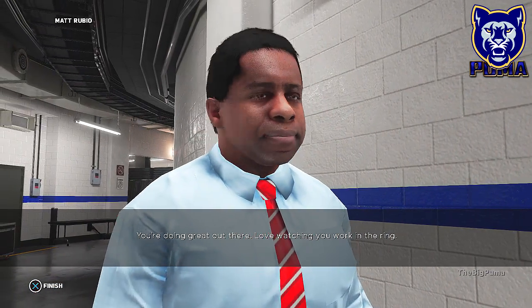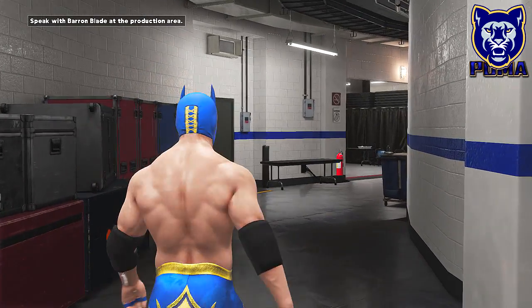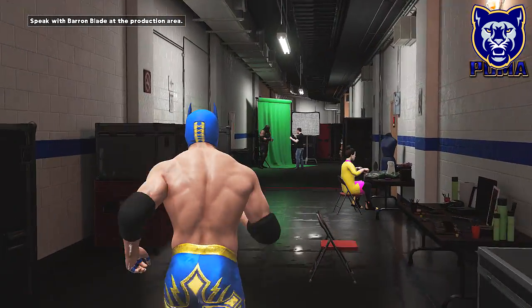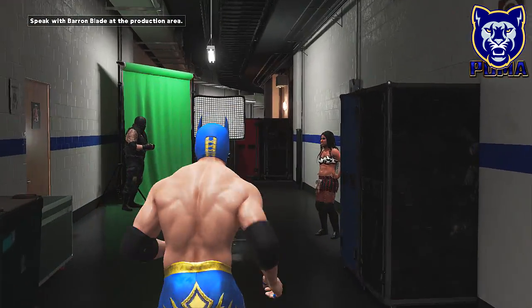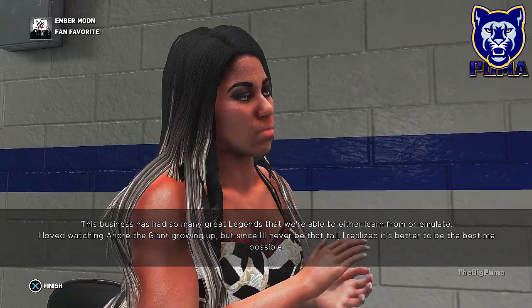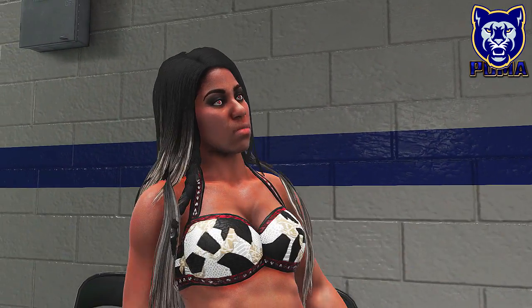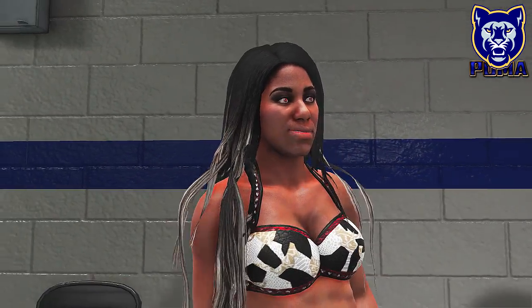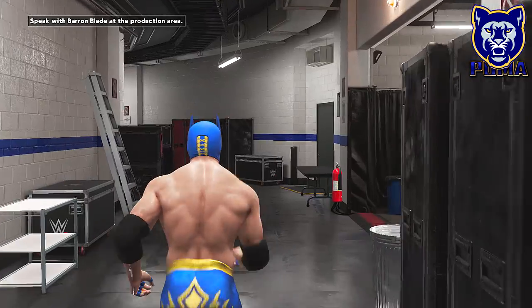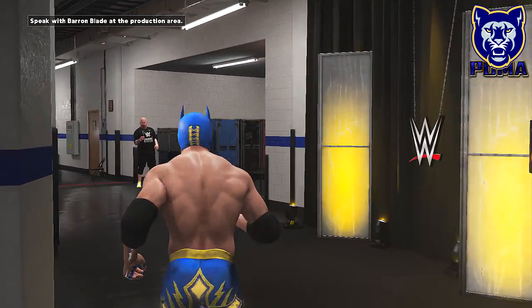Let's go this way and see who's down the block. Hey, it's Gary Coleman! "You're doing great out there — love watching your work in the ring." Well Gary, I haven't even started yet. Look at Puma right here — he's got a little nose ring, he's a little jerk. I picked like every arrogant thing I could. There's Ember Moon: "Hey girl, you know I like 'em short and thick." She talks about learning from Andre the Giant but realizing it's better to be the best version of yourself. We're not going to talk to the Authors of Pain — a little scary for right now.